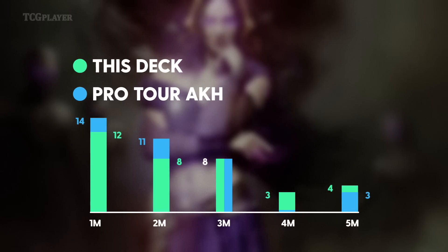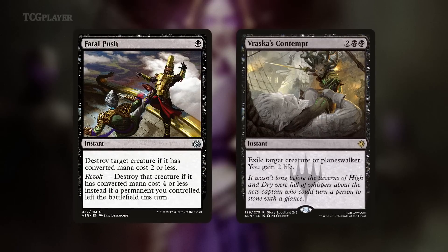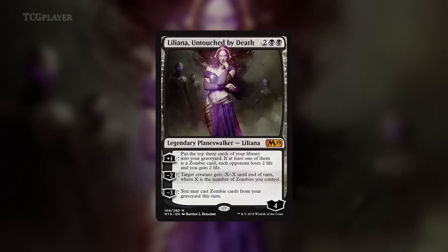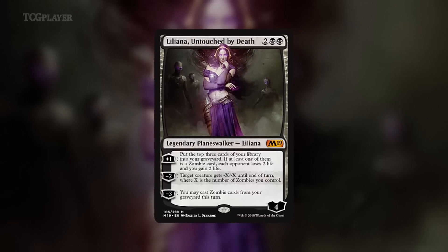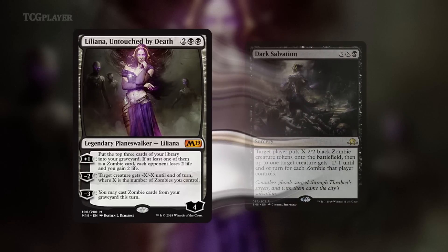In a promising twist of fate, this zombie deck actually follows the same blueprint as the zombie deck that won Pro Tour Ixalan: flood the board and let a light smattering of removal spells clear the way for some devastating attacks while backing up the early onslaught with a proactive way to deal with creatures. In the M19 version of zombies, Liliana plays the Dark Salvation role nicely — she is depicted on both cards, so that kind of makes sense.